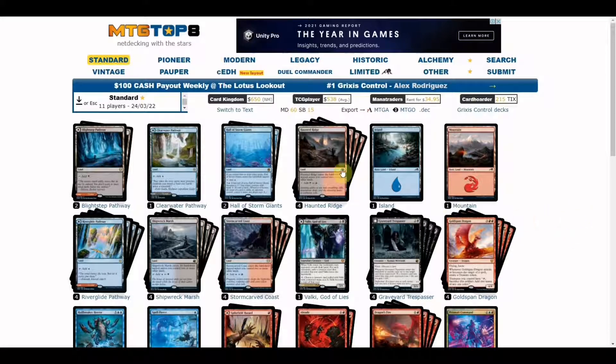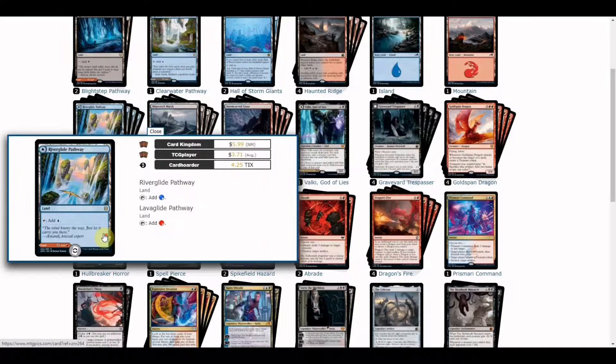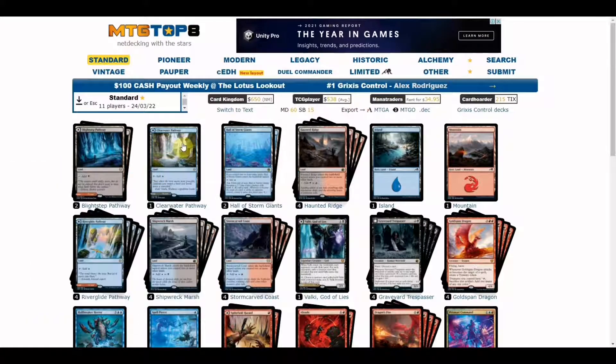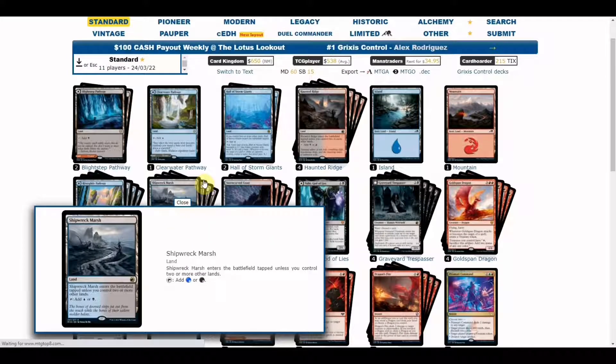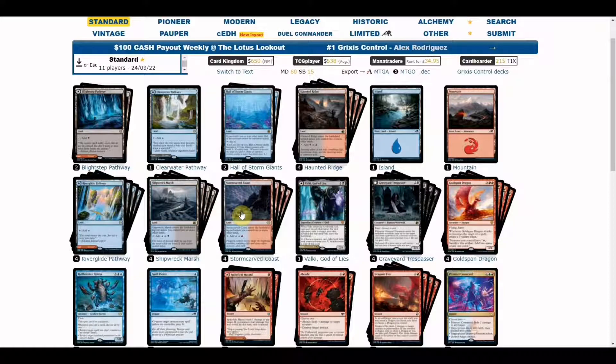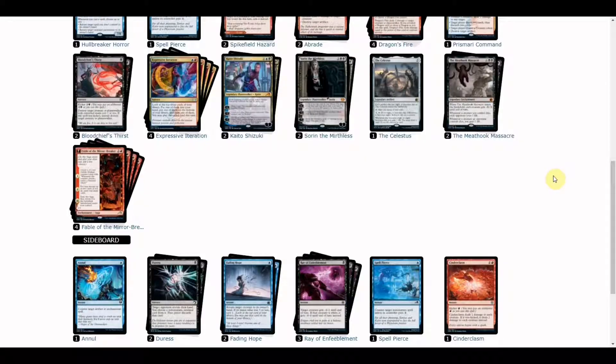Now you can check the basic land distribution and mana fixing: a playset of Haunted Ridge, Riverglide Pathway for blue-red, two copies of Blightstep Pathway for black-red, a playset of Shipwreck Marsh and Stormcarved Coast for the other two color combinations. The deck also has two copies of Hall of Storm Giants as a late-game mana sink that becomes a 7/7 blue giant creature with ward three for another wave of attackers.